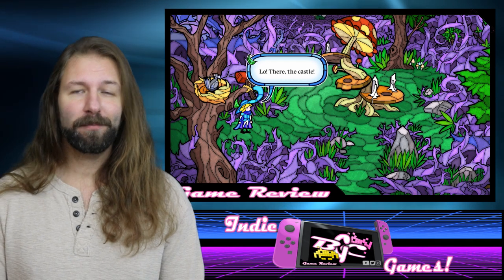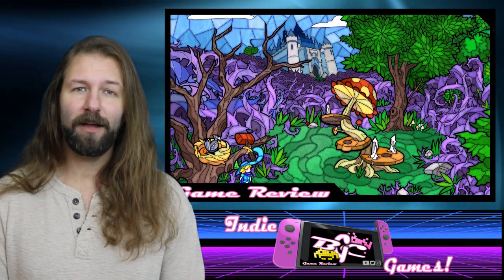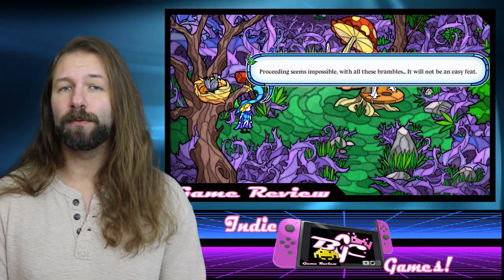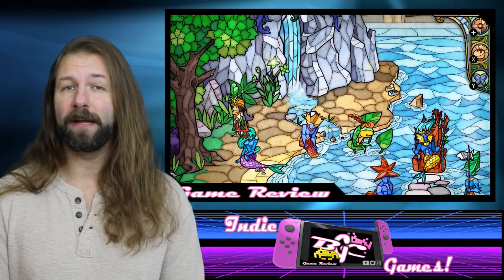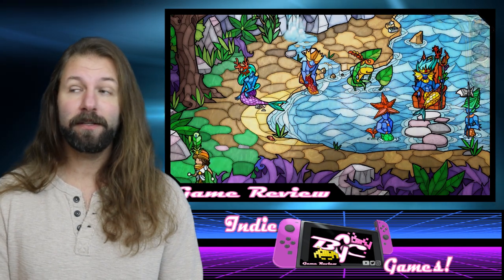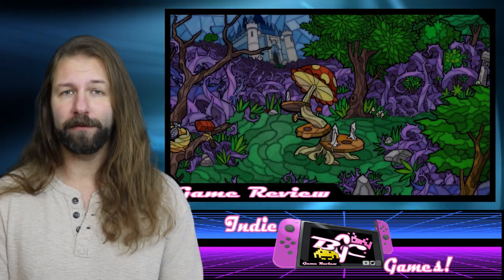Assaulting this enchanted forest is probably not going to be as easy as it might sound, because it's been completely overrun by cursed thorns. These thorns divide the forest into four major sections of different villages of creatures and compose the game's four primary levels.